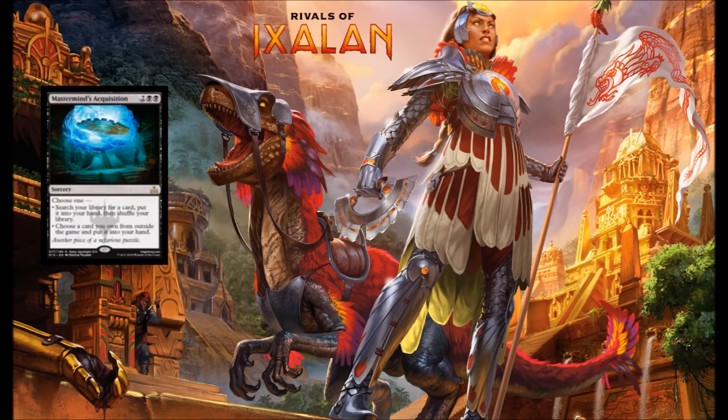Next up we've got Mastermind's Acquisition — black, black, and 2 at sorcery speed. It allows you to search your deck for any one card and place it in your hand, or you can choose a card you own from outside of the game and place that in your hand. When I play Limited, I like Diabolic Tutor. This is a better Diabolic Tutor, so I'll certainly play one copy of this, especially if I've got a bomb or two in my deck that I'm looking to get to.